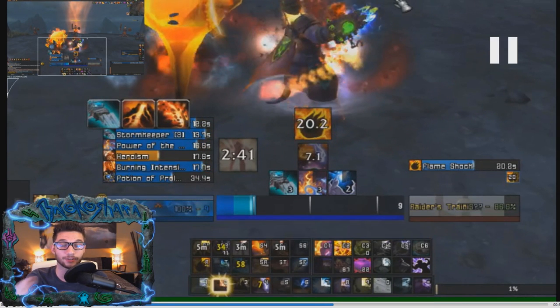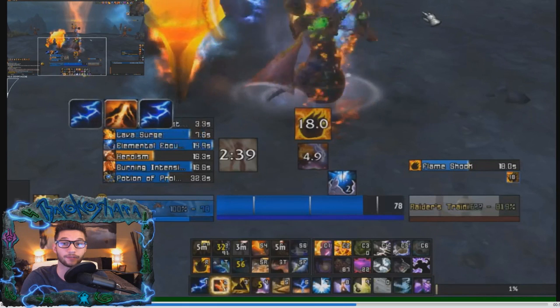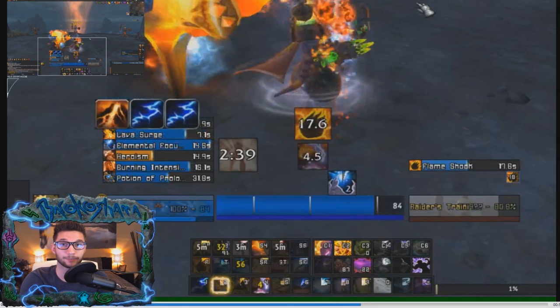We're casting the second stack of Lava Burst because you never want to keep two stacks at once. Even if you have Power of the Maelstrom buff activated and two stacks of Lava Burst, you want to use that second stack to get rid of it and put Lava Burst on cooldown. Most of the time you will not get a Power of the Maelstrom proc that resets the initial buff you already had. Echo of the Elements is now recharging another stack of Lava Burst.